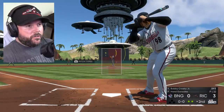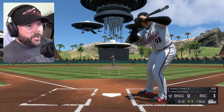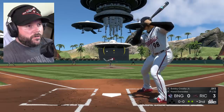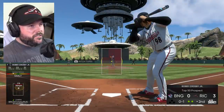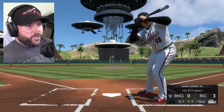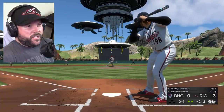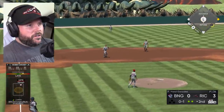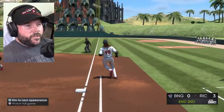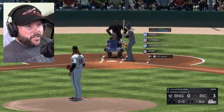Crosby's up now. Nobody on, two outs. How about a homer? That's foul — we never want to kill dinosaurs with foul balls, only with home runs, because then at least their death was meaningful. Crosby didn't do very well there — bad at-bat. He's focusing on the pitching, so it makes sense.